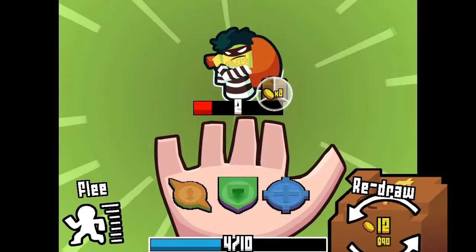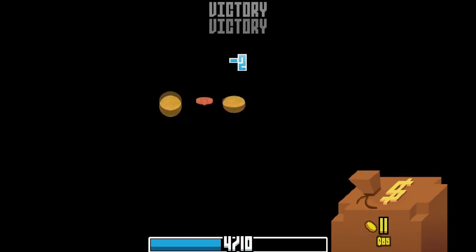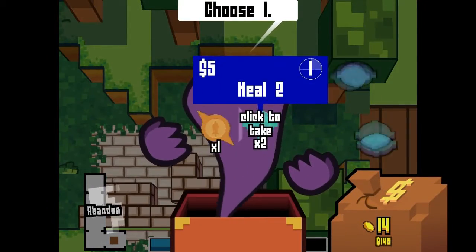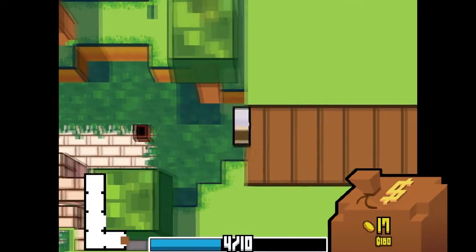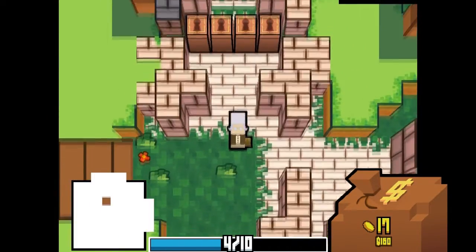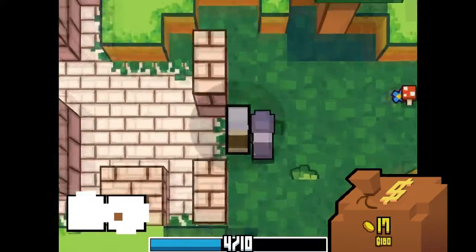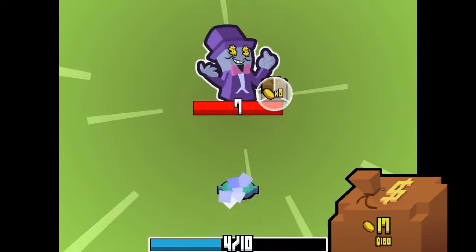As of this writing, the game currently has 151 coins, and I believe the devs are adamant about it staying there for the Pokémon reference. The coins list what they do as you hover over them, so there's no guessing game about what they do. The only ways that battles can end is if someone runs out of HP or they run out of coins, both of which can happen to you or the enemy.